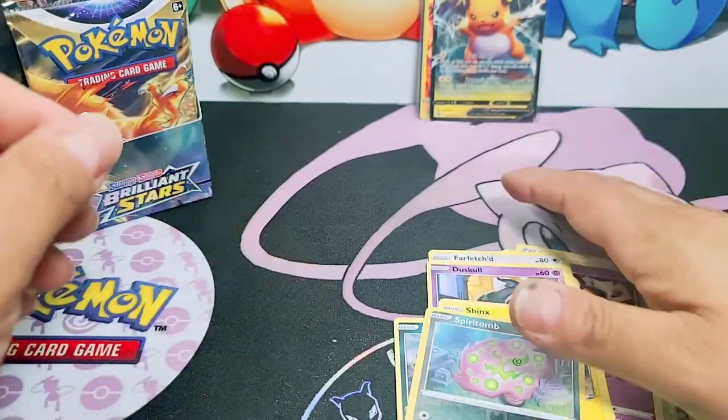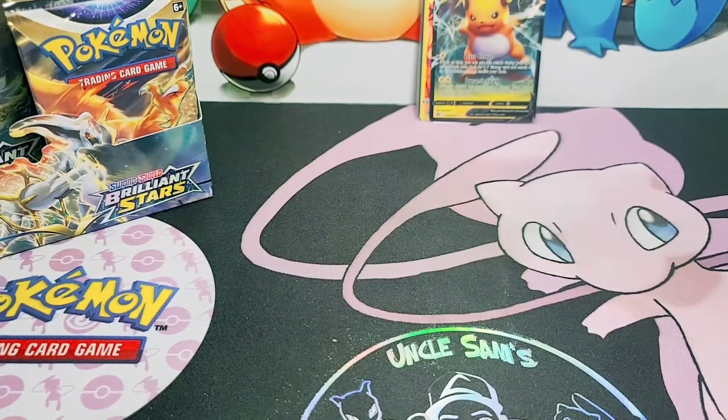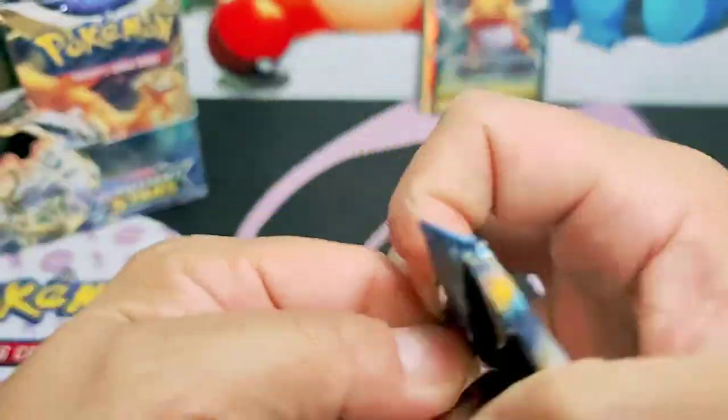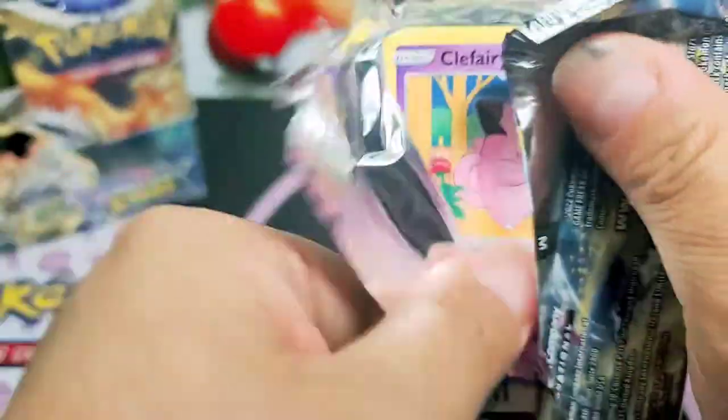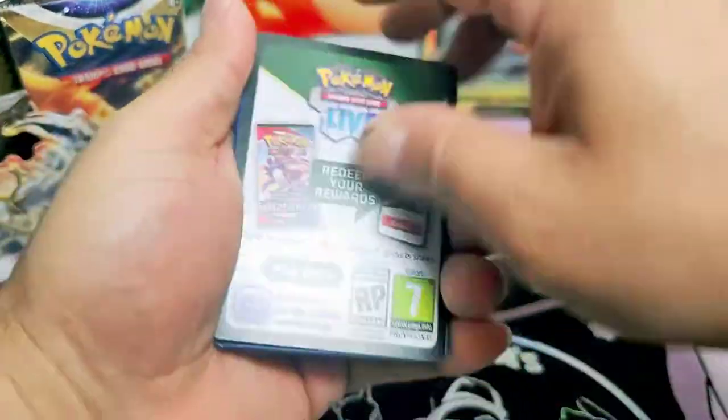We got more guys - we're not even at the half mark of these. Just give me one quick second everybody. Let's go. Shaman, bring the bacon. How about we pull a Charizard before we hit the half mark? That would be nice, pulling a Charizard. Let's get it.